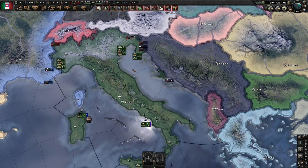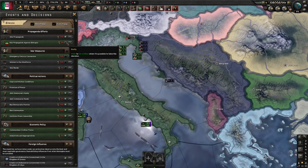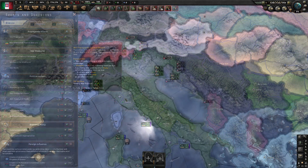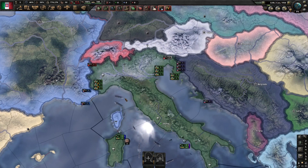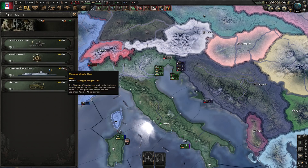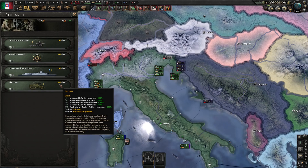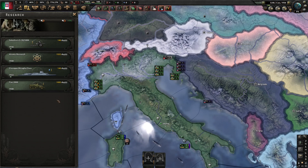Next, we have the decisions menu, where you can enact a huge range of policies or take political actions, as well as react to different events as they occur throughout the world. You can turn off the notification for these by hitting the little green dot next to the decision, or turn off a whole category by clicking the dot in the heading. Most of these will use your PP, so keep an eye out for if you have some banked up and see if there's anything in here to help your nation. Next is the research menu, where you can see what your scientists are working on and how many days until completion. You want these running constantly — as soon as you finish one tech, start another, as you don't want to waste any days. They don't actually cost you anything except time, so go nuts.